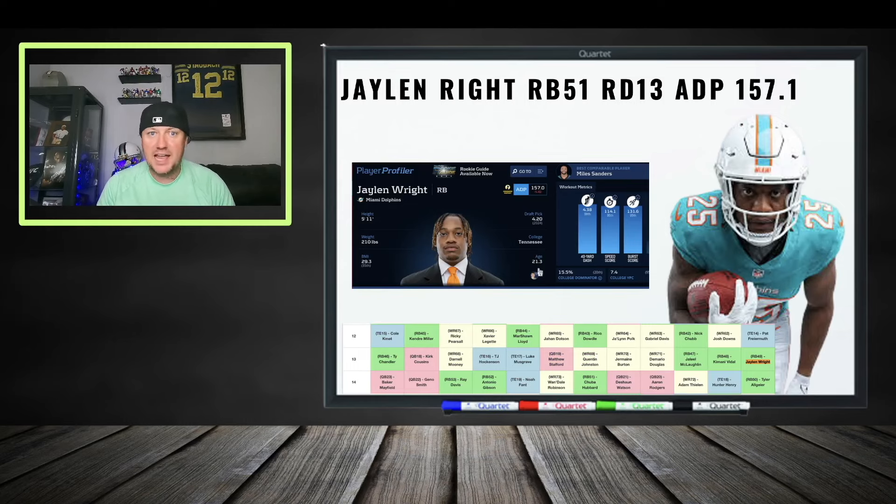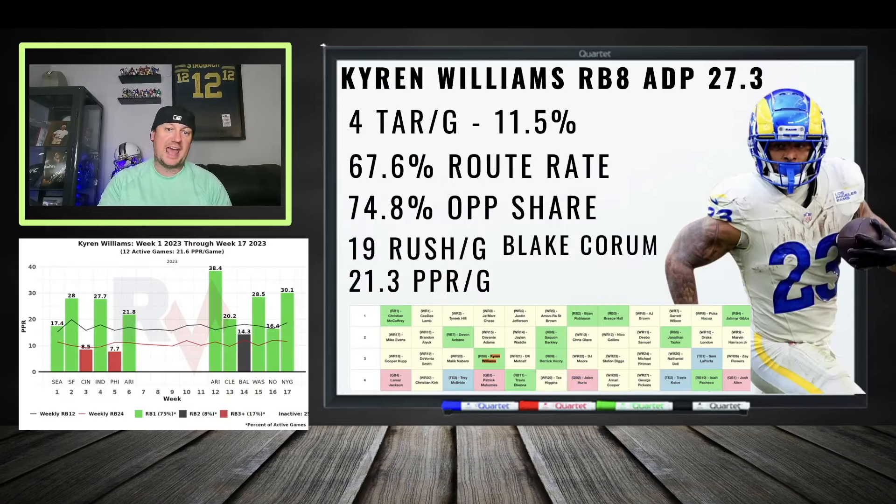Jalen Wright is the supreme upside play — rising up draft boards, has 4.3 speed and size. The running backs in front of him get hurt on and off, and it looks like he's going to be getting some opportunity — could be week three, could be week nine. He's with the Dolphins in a fast-paced offense. They had a rookie pop off last year — why can't another rookie pop off this year? He's dirt cheap and fits this team well.